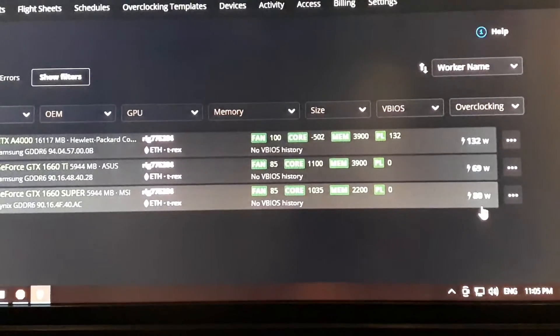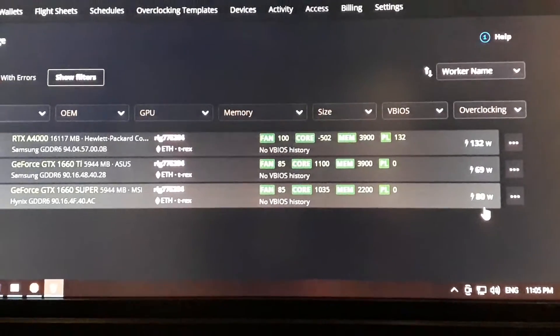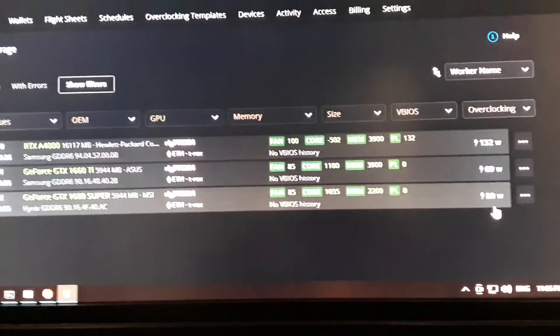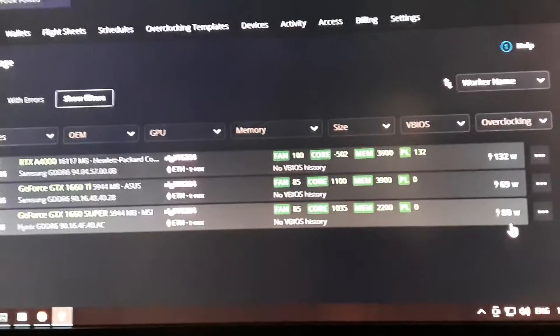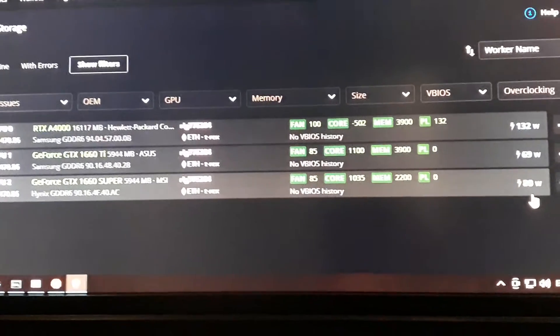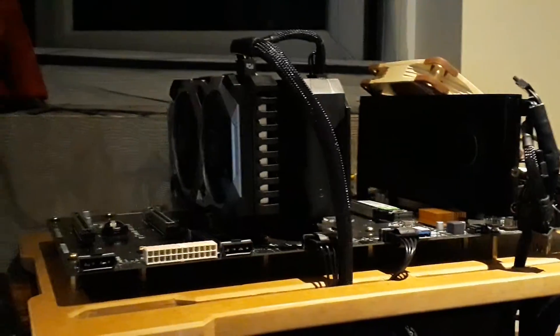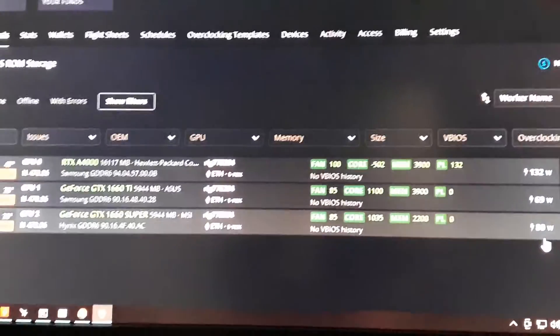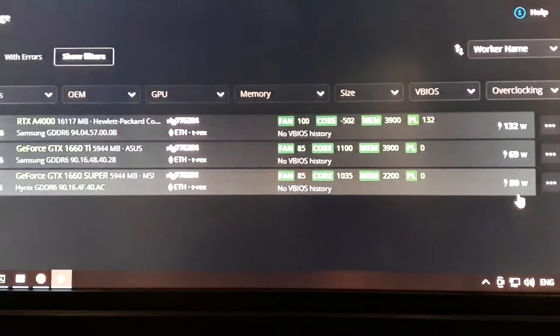I'm pretty happy. I might get another one or two of these 1660s because A4000s are just too expensive — three 1660s cost the same as one A4000, so it's a no-brainer. I'd go for 90 megahashes rather than 60, even if efficiency is a bit lower. I'll see you on another video — I'm gonna do an update on the rig because I'm waiting for some cables. I'll do a video about the molex connections and stuff. That's the overclocks, see you later.